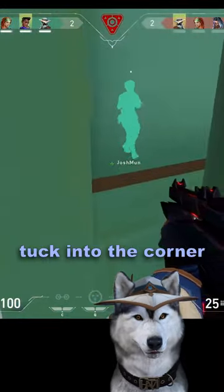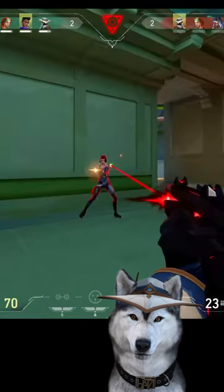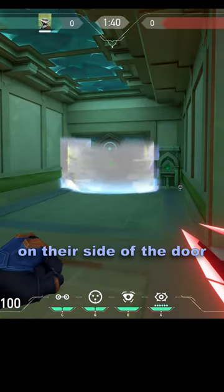Once the door finishes spinning, tuck into the corner and open your other cage. Enemies holding the door will think you retreated back and won't expect you to jump out of the tiny cage on their side of the door.